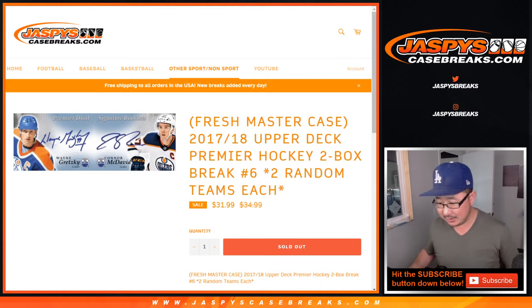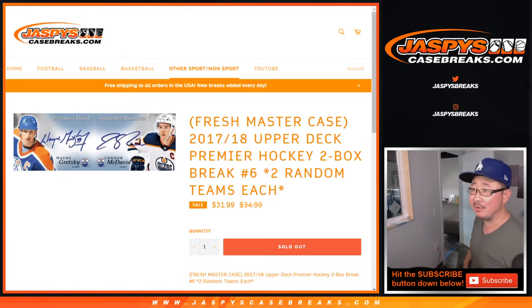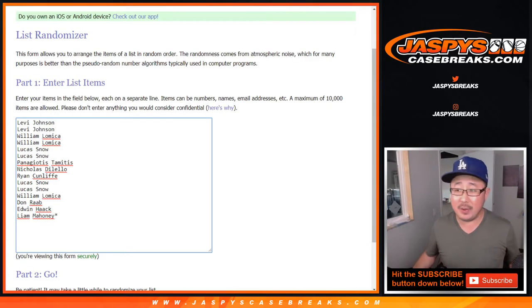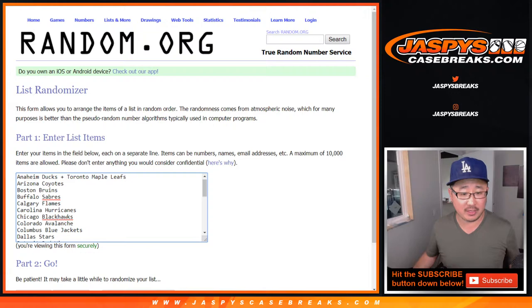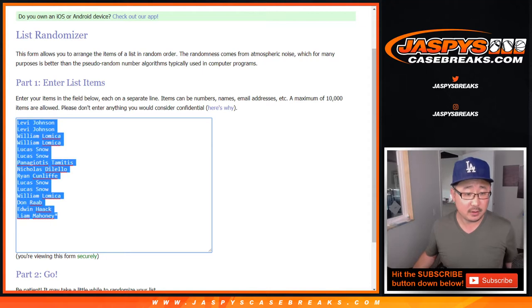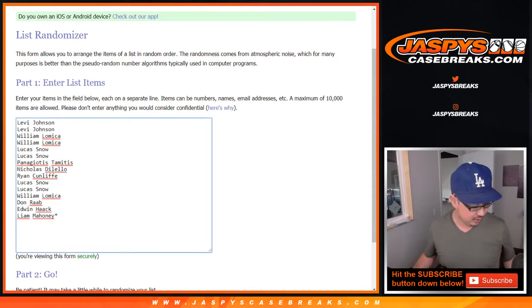Is this from a fresh case? I don't think we opened any before, right? Yeah, fresh master case — it says right there on the site, so there you go. Big thanks to these folks for getting into it. There are all the teams right there. We combo Ducks and Maple Leafs, and then there's the rest. Since one spot gets you two teams, let's double you up.